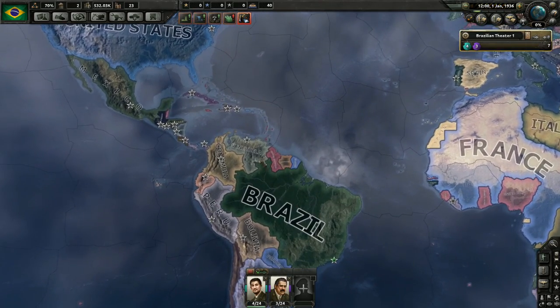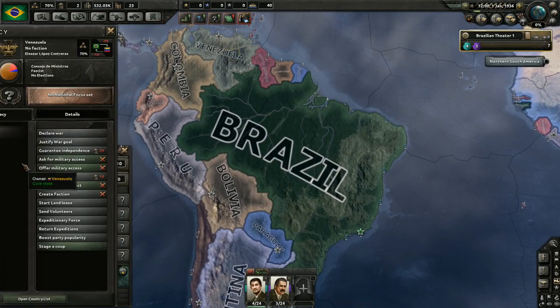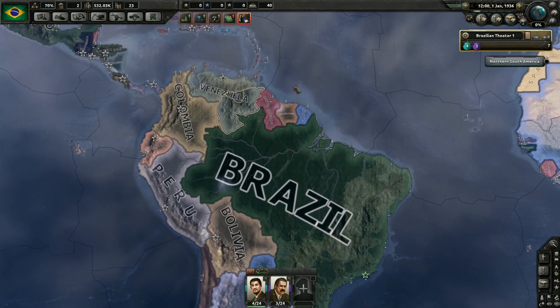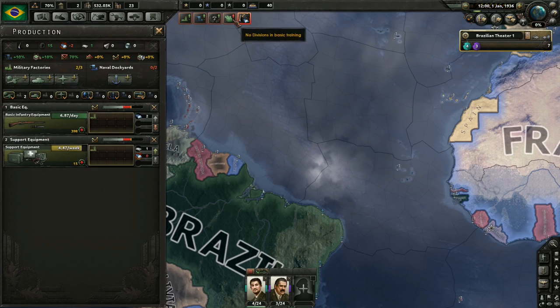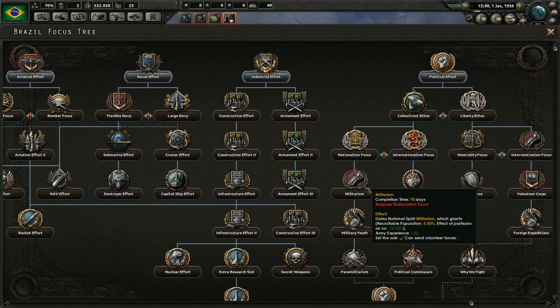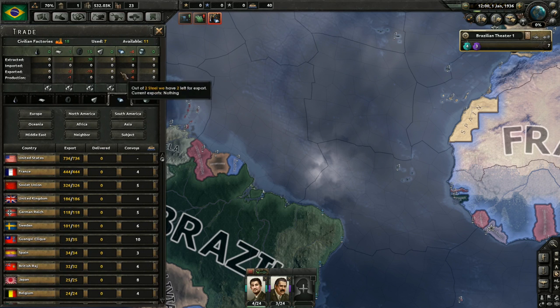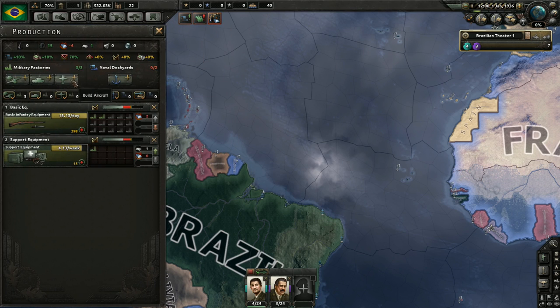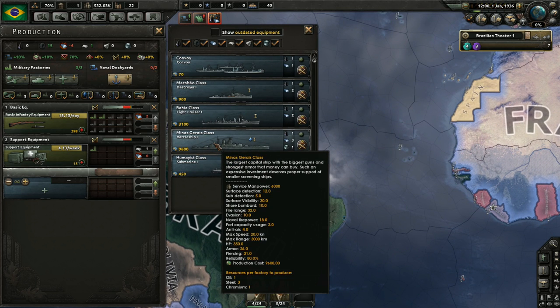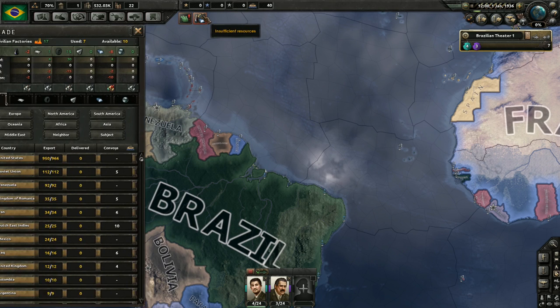Give them an Axis power here in the western hemisphere. Obviously as soon as I start going after some of these nations in South America, the United States is not going to be happy with me - I believe they've got a guarantee on every one of these countries. So at some point they're going to go to war with me, and I want to have the backing of the Axis powers when that time comes. We're just going to focus on basic infantry equipment for now, going industrial effort and eventually political effort and nationalism. We'll be trading with the United States and building some light cruisers.